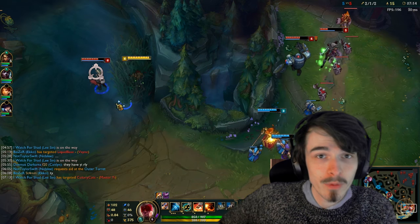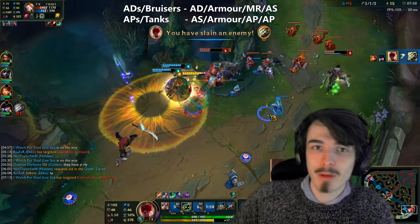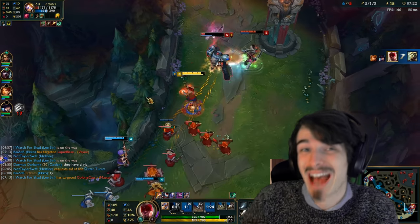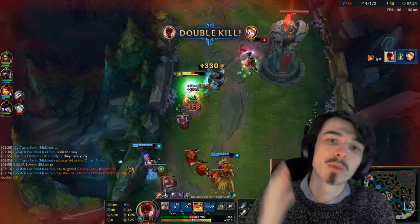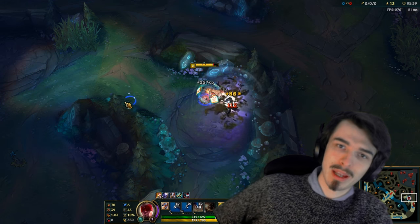Tip eight: attack speed runes are really important for clearing the jungle. Most junglers want to be taking attack speed in some form in their rune page, even if they're champions who don't want to build attack speed as a stat. Attack speed in the rune page is really important for most early clears.